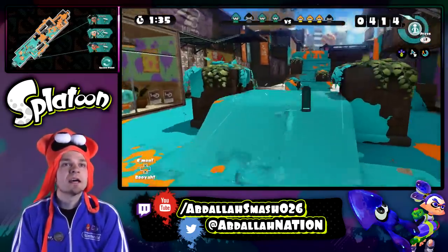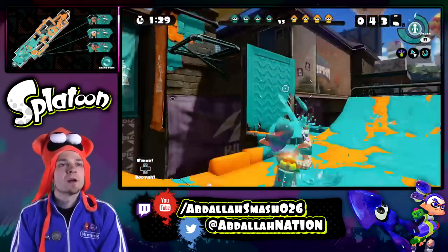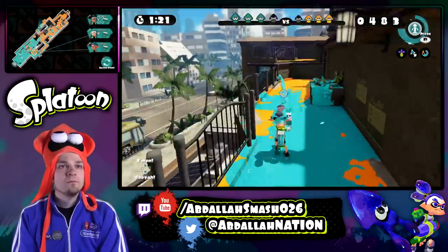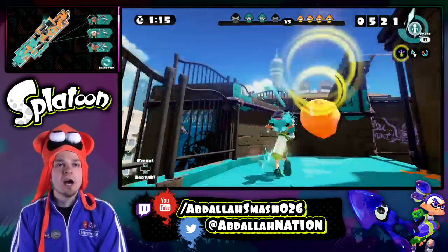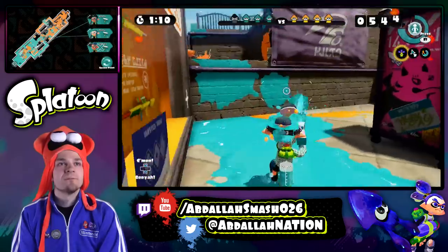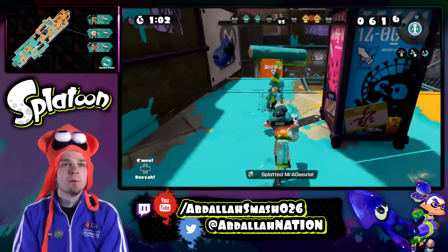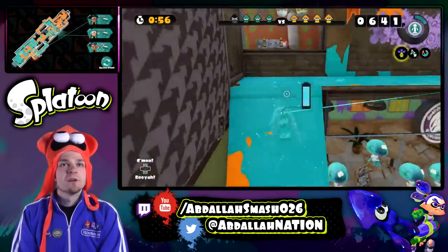There's no one on their base, so we need to actually step up our game — we've been playing too defensive. I need to get up there. This is the secret way to get to their base; usually works out well unless someone's hiding over here. That was an efficient use of the bubbler — I got two kills really quick, even though they thought they had me.